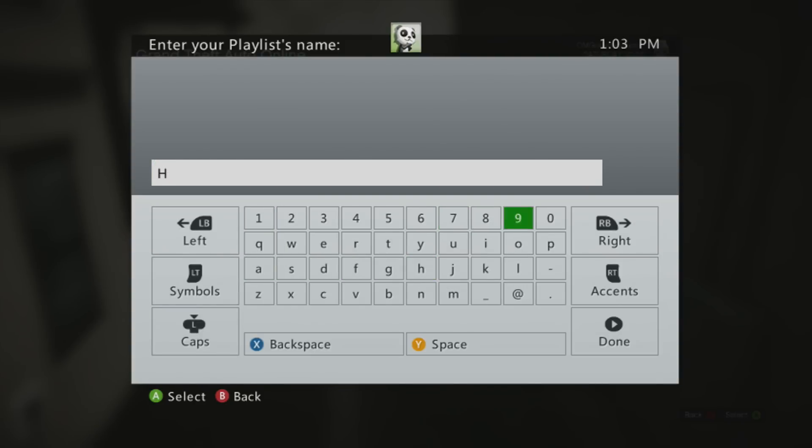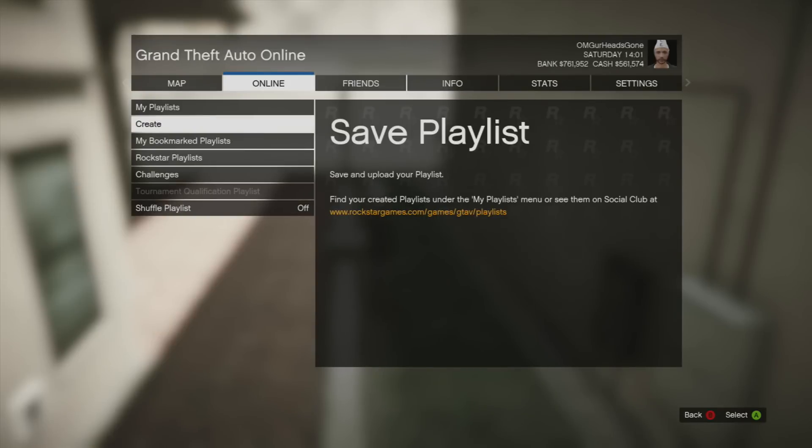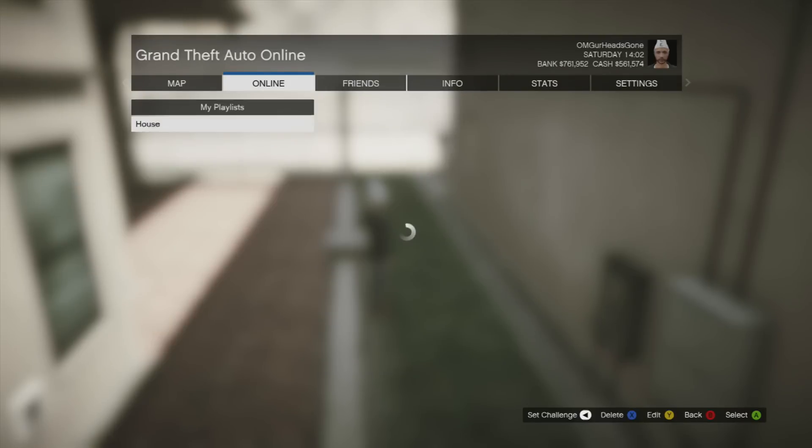Once you've added it, save that playlist as 'House' because it's really close to my house. By naming it 'House' I'll always know that's my house location. Whenever I play that playlist it's going to bring me to that mission right beside my house, and then because I'm the host I just cancel the mission and I'm right beside my house.